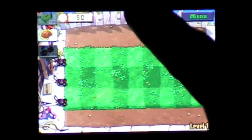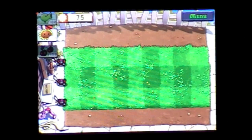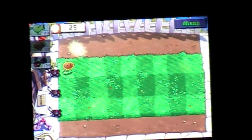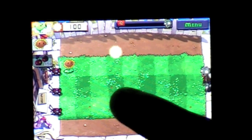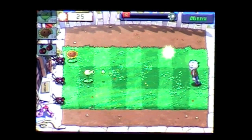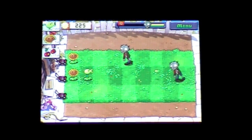Those that defend the lawn are on the side here, whereas on the PC and Mac they appear at the top. You've got your sunflower — you just tap it and then tap where you want it to be. You collect suns by tapping also, and when you tap a plant like a pea, it will shoot at the zombie. Same mechanics as the PC and Mac — if you like Plants vs Zombies there, it's still the same thing.